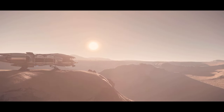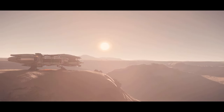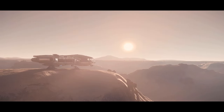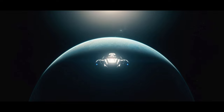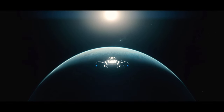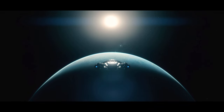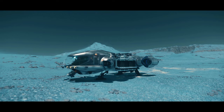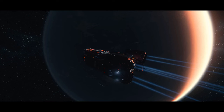In Star Citizen there are three ways of mining. You can mine small crystallized gems on foot with the multi-tool. You can also mine medium-sized crystallized gems with small vehicles like the Great Cat ROC. And lastly you can mine large rocks with mining ships like the Mist Prospector or the Argo Mole.